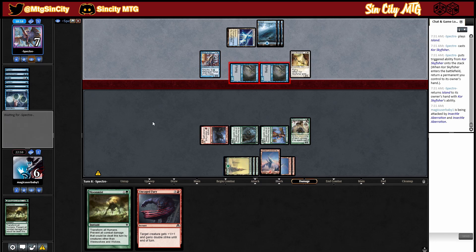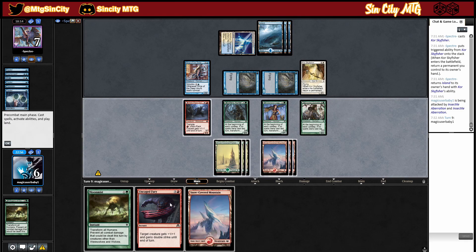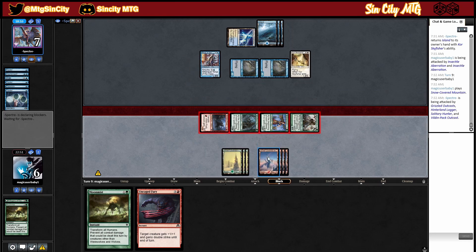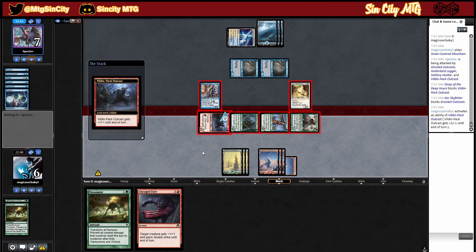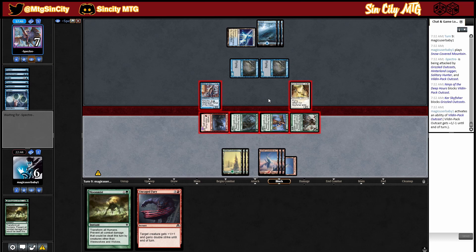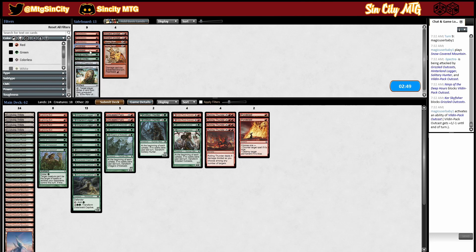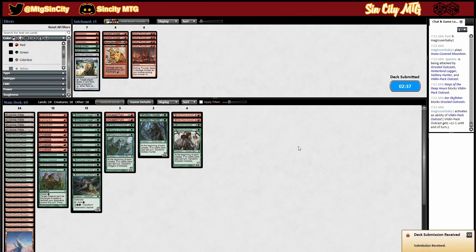Lightning bolt would guarantee a win I think, so that's what we hope we draw. We'll start attacking. Plus one, negative one — should be enough to kill him. So we'll wait for him to do something. That's three, six, eight. We'll just take pyroblast I think. Check out rolling thunder — we can give that a shot.